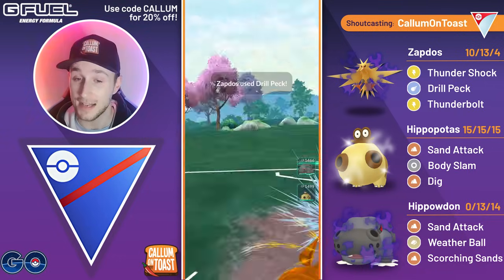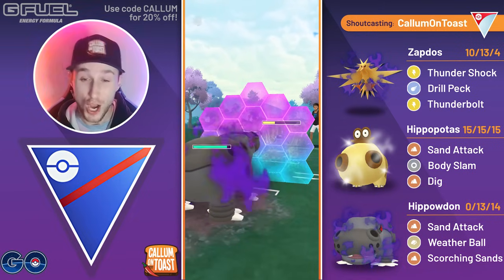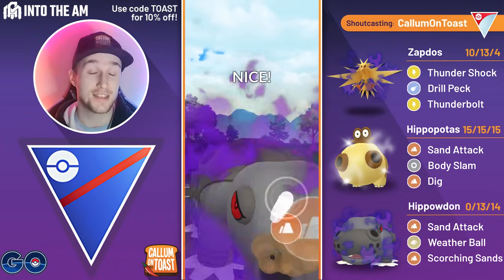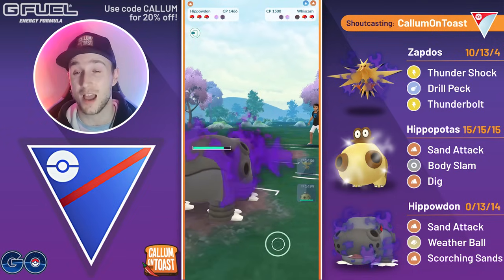So we go for a Drill Peck, we tank the Scald since Scald is going to hit for a lot more damage up against my Hippos in the back. Unfortunately they get a debuff with that Scald, so we can't just go for a resisted Rock Weatherball — we have to go for the Scorching Sands. But I'm able to get rid of the Whiscash, and it's probably going to be Cresselia coming back in.